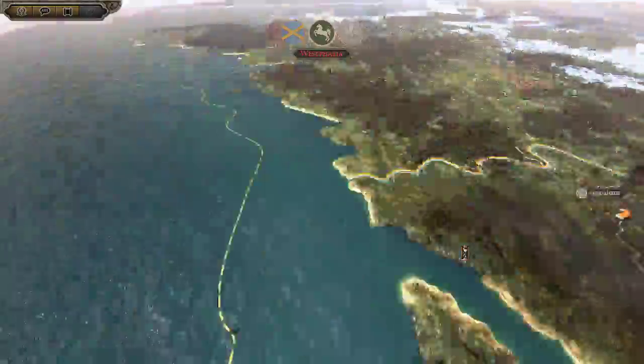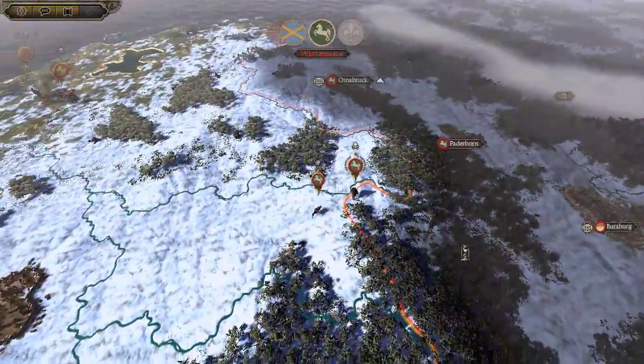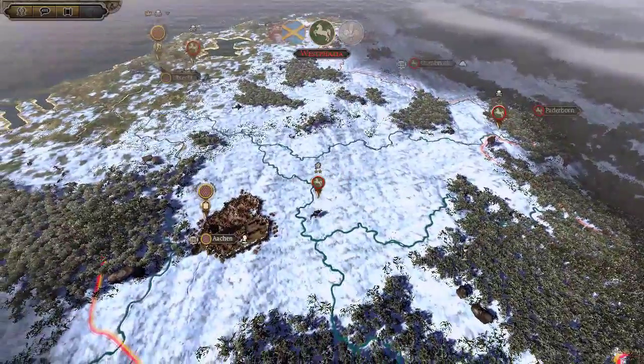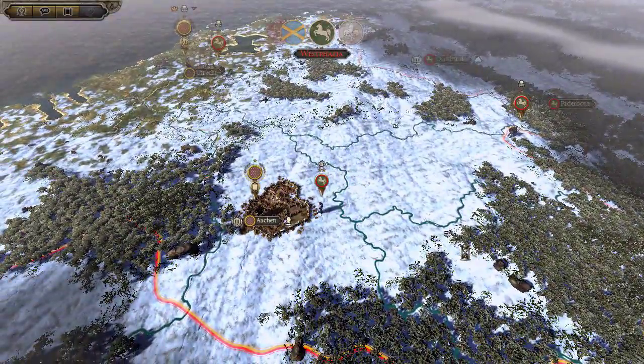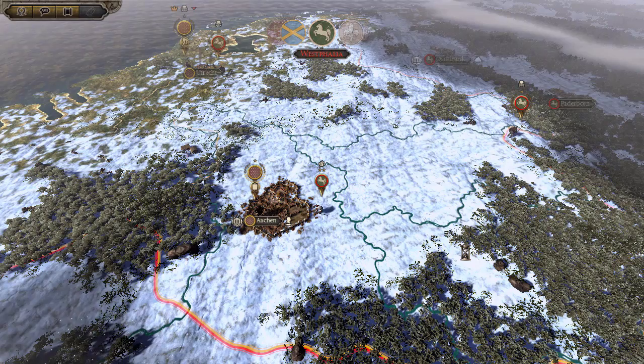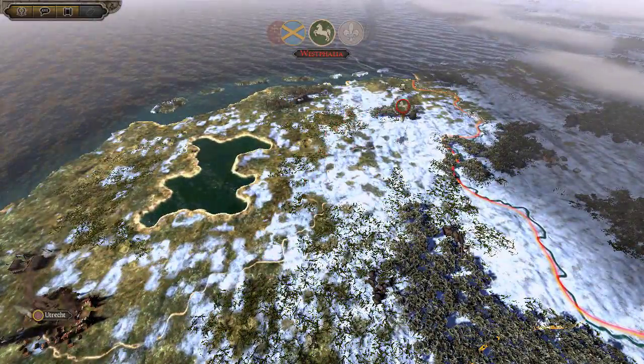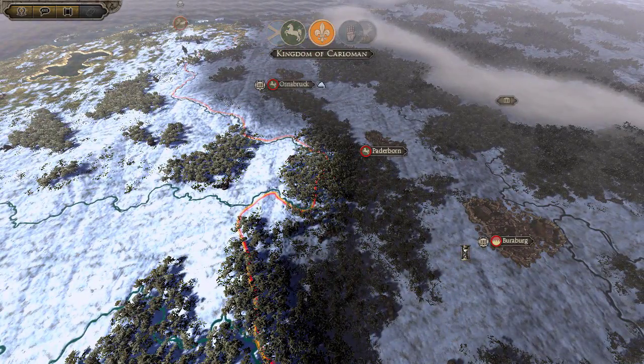I think I could have attacked with Charlemagne and I didn't do it. Actually we moved him right now - we moved him in winter, that's why I took attrition. Okay they left - cowards.